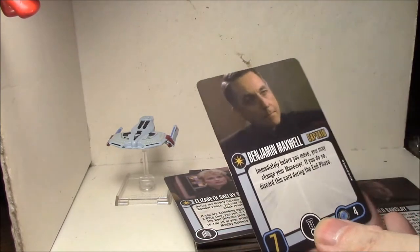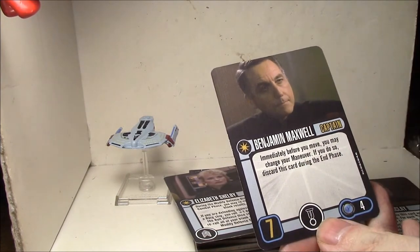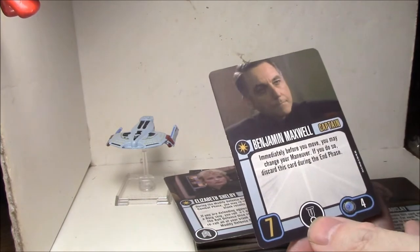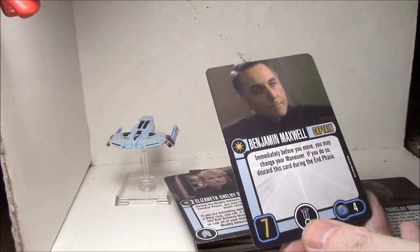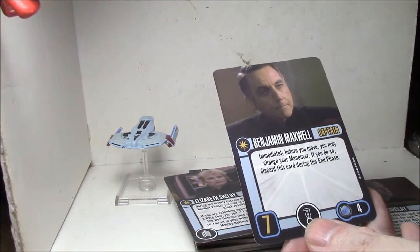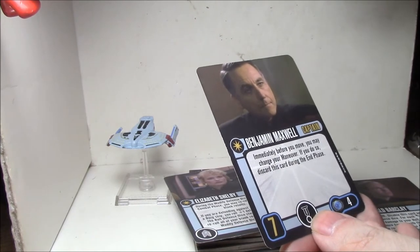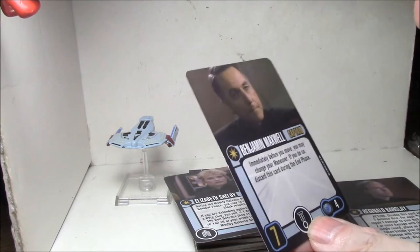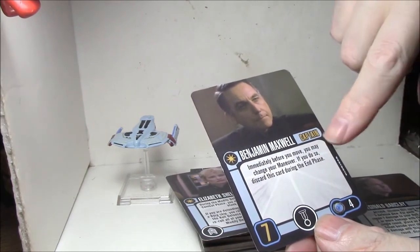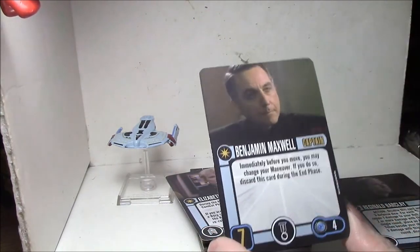Here's Benjamin Maxwell. Immediately before you move, you may change your maneuver. If you do so, discard this card during the end phase. He's four points and a skill seven. Discarding your captain may not sound like something you want to do, but considering the Admiral cards out there, this isn't much of a sacrifice — it can be a game changer. You put him with Admiral Kirk so he's skill nine by default, and when you discard him, Captain Kirk takes over at skill eight. So it's a spendy combo, but changing your maneuver at the right time might be the difference between a win and a loss. You're still running at skill nine up until you discard him at the end of the turn — not immediately. I think he's an excellent captain if you pair him with an Admiral card.